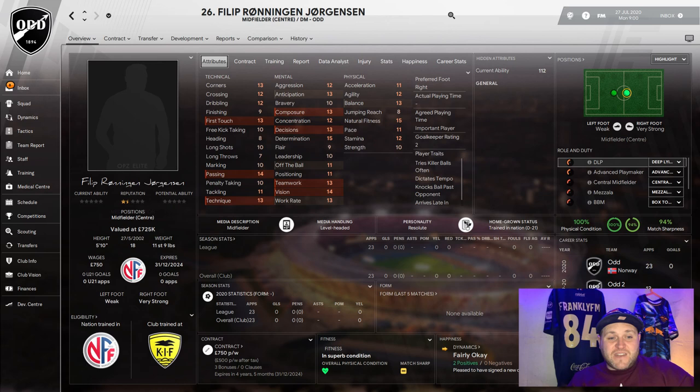Looking at his mentals, he has good aggression, anticipation, composure, concentration, decisions, and determination — high at 15 — as well as good off the ball, positioning, teamwork, vision, and work rate. His physicals include good acceleration, agility, balance, natural fitness is really high at 15, good pace and stamina. The only downside is 10 for strength, which means he could get bullied in midfield, but that should improve with age. He starts the game with a current ability of 112.